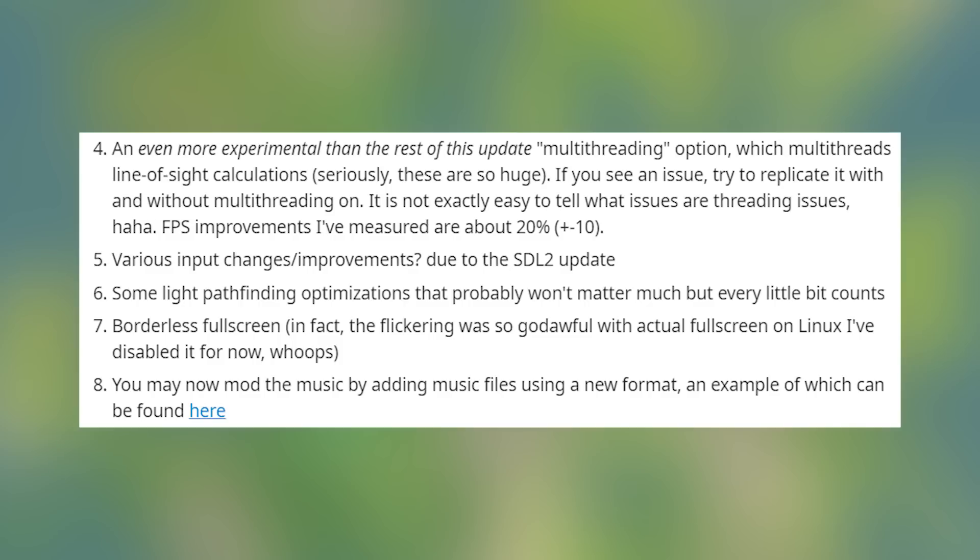Various input changes and improvements due to the SDL2 update, and some light pathfinding optimizations that probably won't matter much, but every little bit counts. Borderless full screen is included; however, the flickering was so bad with full screen on Linux that it's been disabled for now. You may now mod the music by adding files using a new format, an example of which can be found in the linked post.